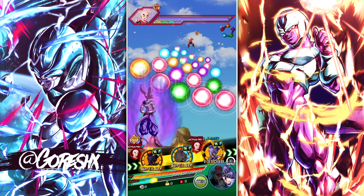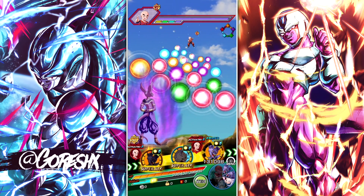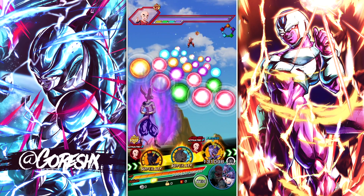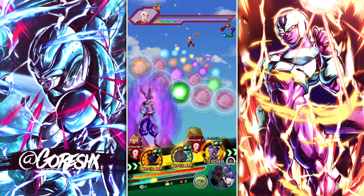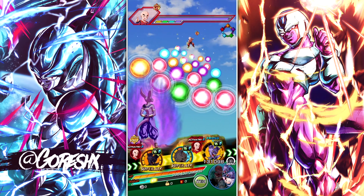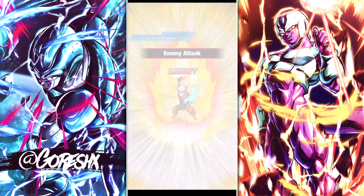One more important mechanic is bursting. If you have two key spheres of the same color next to each other, the screen says 'burst.' Clicking one will collect all connected spheres of that same color. So if you had five STR key spheres all on the bottom row and clicked one, you'd get all of them because they're all bursting with each other. Importantly, rainbow key spheres cannot burst with other rainbow key spheres — they're solely for connecting other key spheres vertically up the key field.